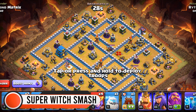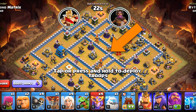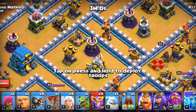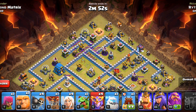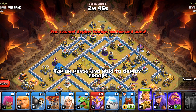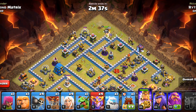Now we're going to do Super Witch Smash. Here we will send the king from this side to make a good funnel, do a warden walk on this side, and charge the super witches from this side. Let's take out one inferno tower along with one X-Bow — use 1 lightning spell there, four there. They will take care of these two defenses and get some extra damage around the area. Deploy one giant, king, and super barbarians for funneling. I'm not deploying the grand warden right away because he would follow the barbarian king, which is not ideal.